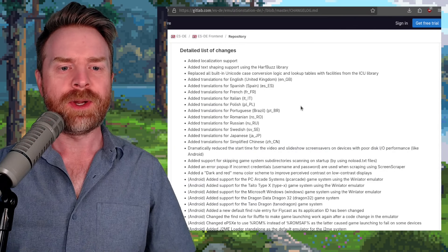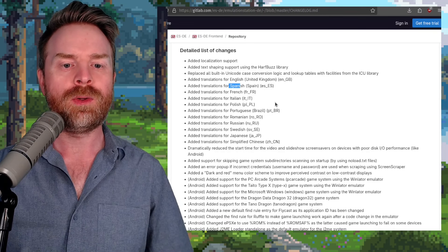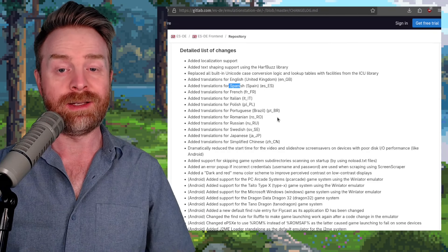For example, they've added in translations for Spanish, French, Italian, Polish, Portuguese, Romanian, and even more.